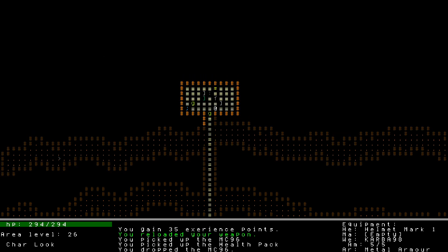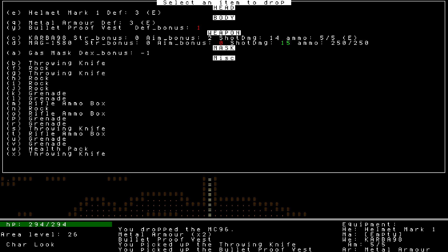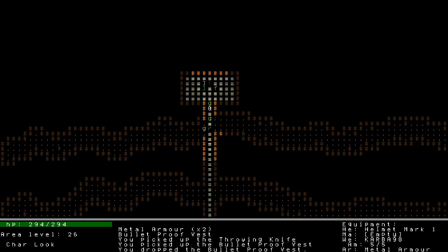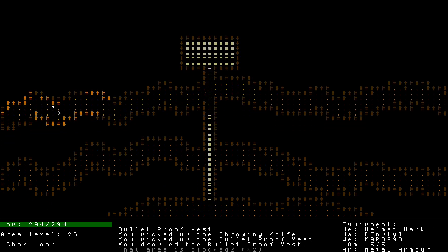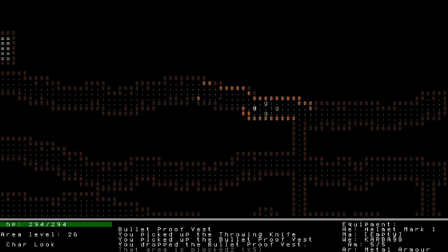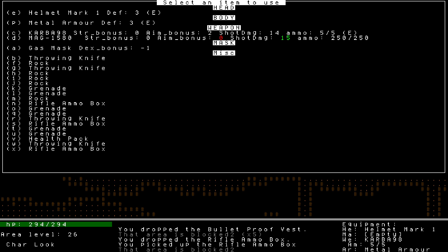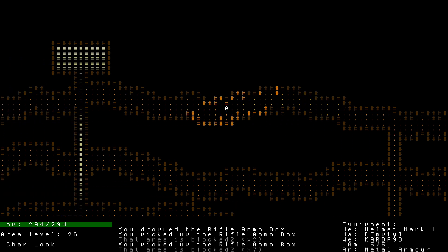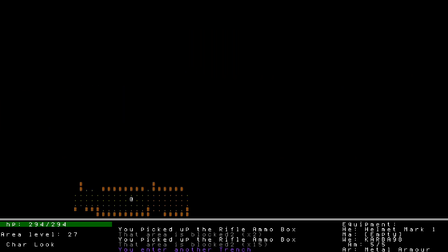I do not need that MC-96. Metal armor, metal armor, bulletproof vests. I think we're good, but my inventory is not as great this time around. I'm doing well on everything except health packs. There were some rifle ammo boxes I should grab. I think I have three. May as well carry another one — it's a ton of ammo, but I don't really have anything better to carry. Okay, entering another trench.